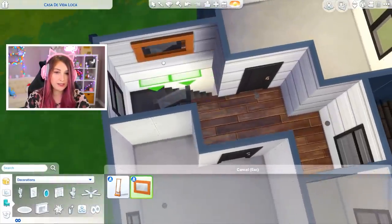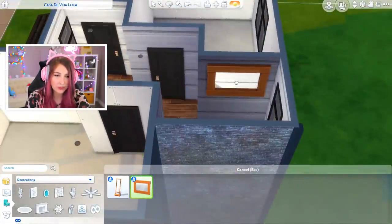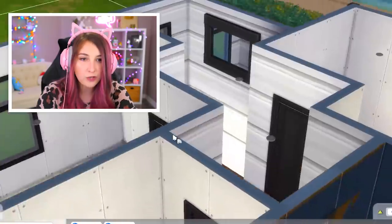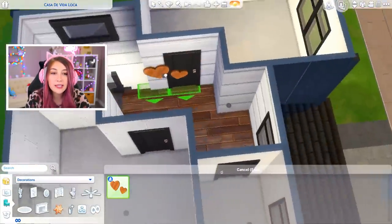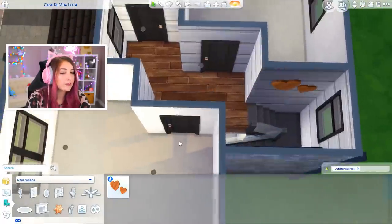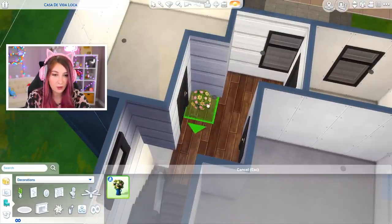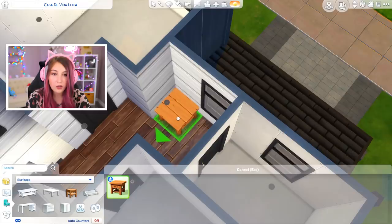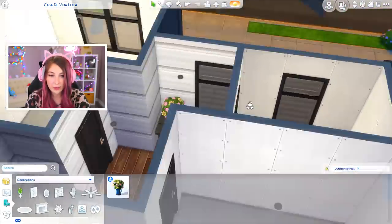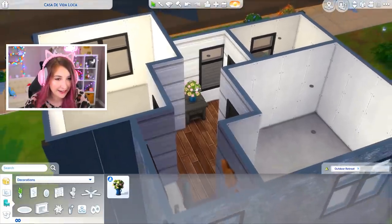I just need some stuff on the walls. There is this mirror — why is it up so high? That's my problem with this mirror. I forgot about these — they're so cute. Let's put them on this wall. We're pretty much done with this unless there's any plants. There is! We'll just put these over here. Is there a table we can put this on? You love to see it. That's so cute! Kind of love Outdoor Retreat right now.